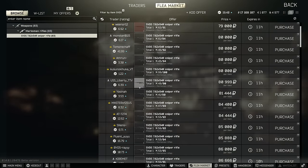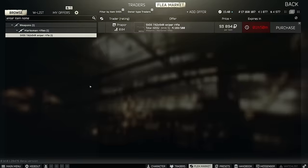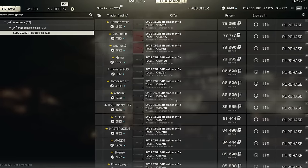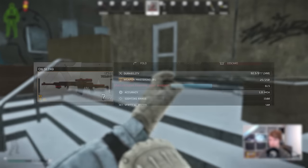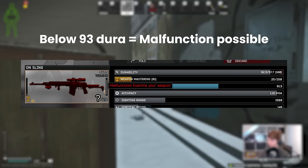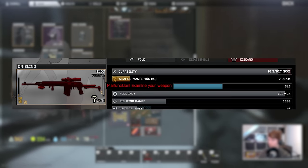We can get an SVD from the flea market at level 15, but to guarantee a 100% durability version, you need to get to Prapor 3 first. At 94k from the trader, it can be tempting to snag one from the flea, especially when they're down to 60k or so, and of course you can repair these up either with the traders or with the weapon repair kit. However, it is worth remembering that 93 durability is the boundary after which it is possible to get weapon jams from regular shooting, i.e. not from overheating, so some of these damaged guns cut it pretty close to the line.